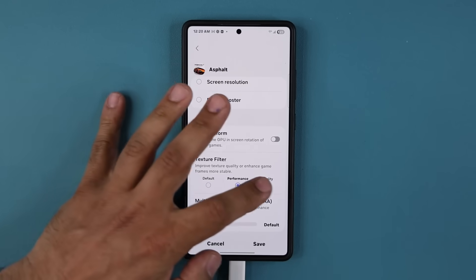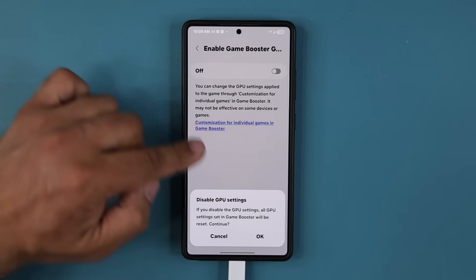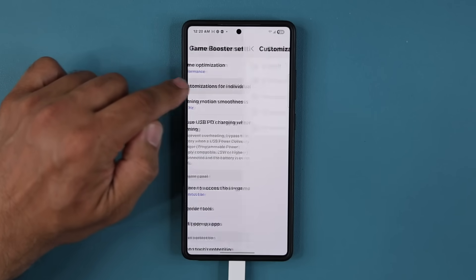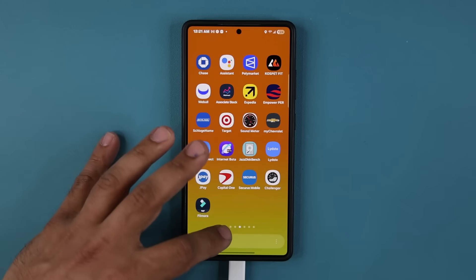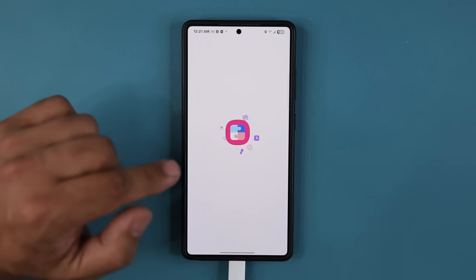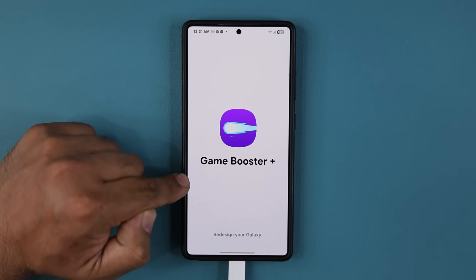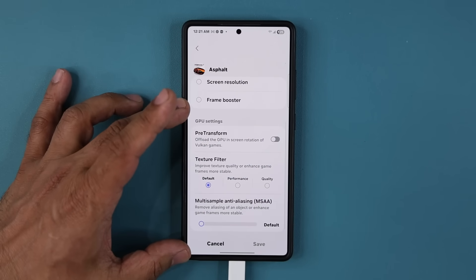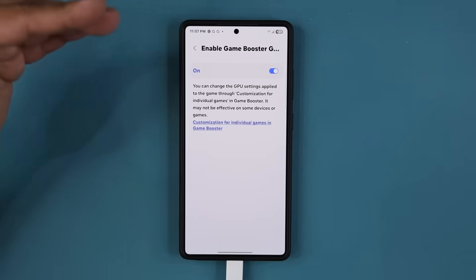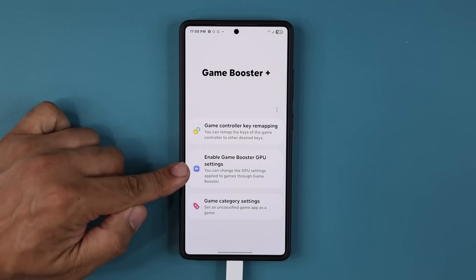For texture quality, I can set it to performance, quality, or whatever I prefer. Let me show you something important. If I go back and disable this from the GoodLock module, you can see all we have is the upper portion. But if I go back to GoodLock, go into Game Booster Plus, and enable that feature — boom, we have the additional GPU settings. Absolutely fantastic. This gives you further capability to customize GPU settings, so if you want more detailed graphics for a game, you can do it from here.